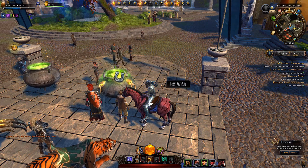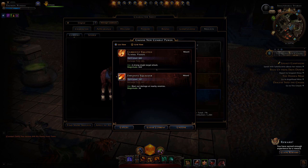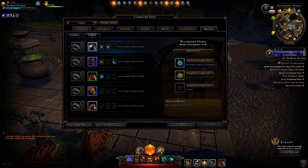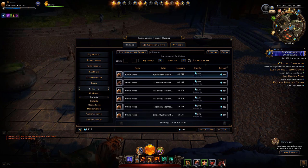Mounts can give you combat powers that can help you, like explosive power which blasts out damage at nearby enemies, and tunnel vision which is a strong single-target attack. You can also equip insignias that drop as you play throughout Neverwinter, and they can be bought on the auction house — Neverwinter's market that allows you to buy and sell things like mounts.